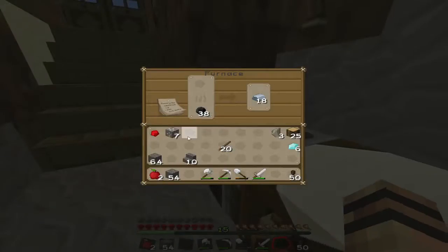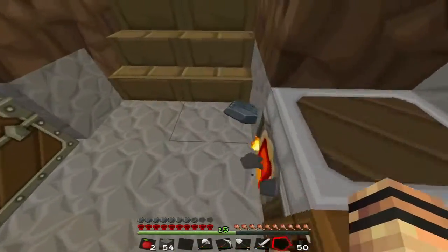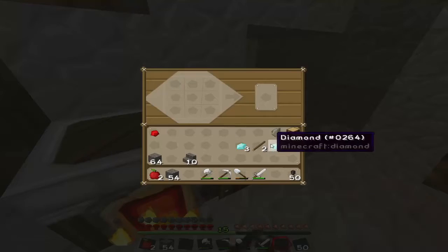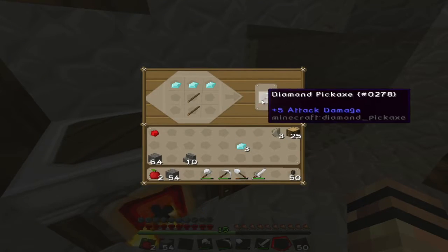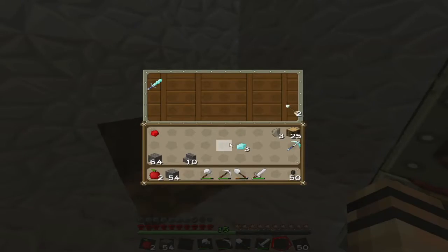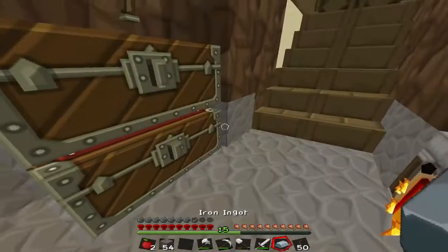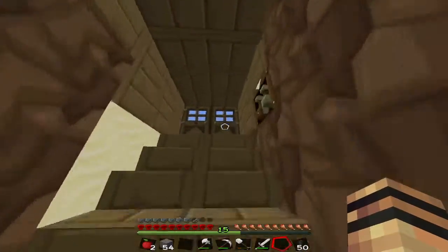Let's smelt the rest of this iron and make a diamond pick. I've already got six on me though. I'm trying not to use it — I'm just going to keep it there for now, because iron will do me fine without using the diamond pick.